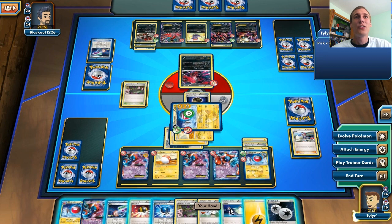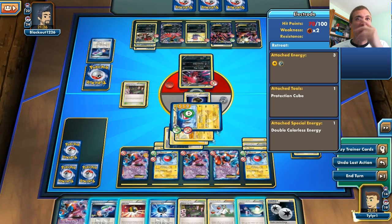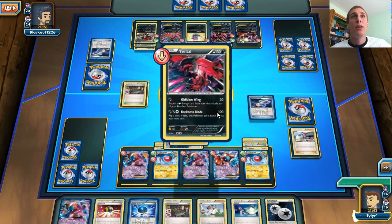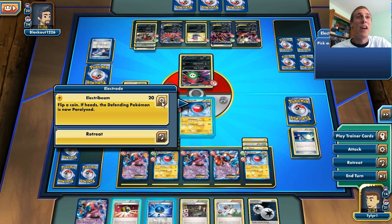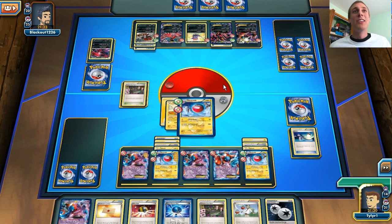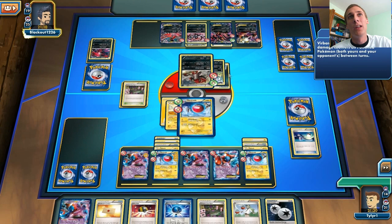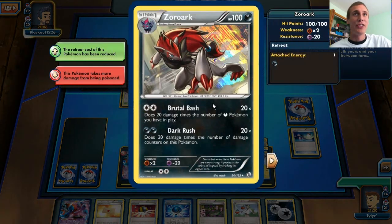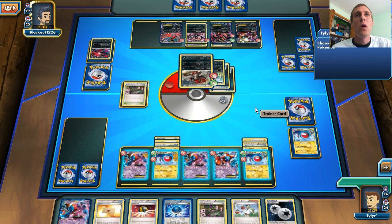I'm just going to Switch — actually, I can bring out the Electrode without the Protection Cube and be doing perfect amounts of damage. Hypnotoxic Laser will poison this guy, and I can switch into this Electrode which doesn't have a lot of energy attached, so I'm not too afraid of losing him. That Yveltal can come out or that Zoroark can come out and knock him out, and I don't even care. Ha! Take that! Yveltal with weakness! Ha! If that Yveltal comes out I'm perfectly happy, because I can easily knock him out. The Zoroark is obviously going to come out and try to knock me out with Brutal Bash.